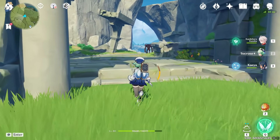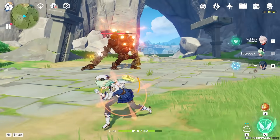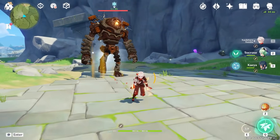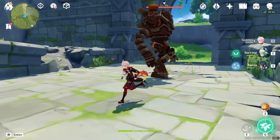Looking at swirl damage: Sucrose does around 3,900 with her swirl, while Kazuha does around 4,200 — about 300 higher than Sucrose.